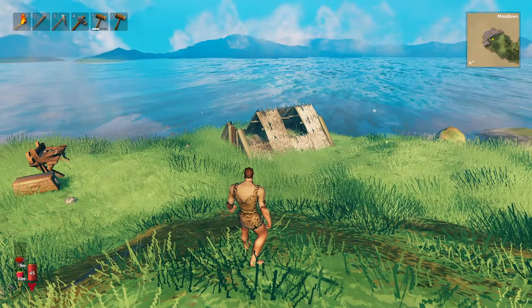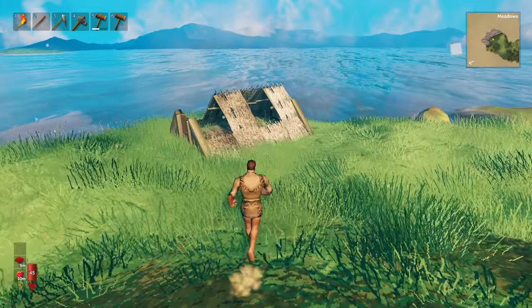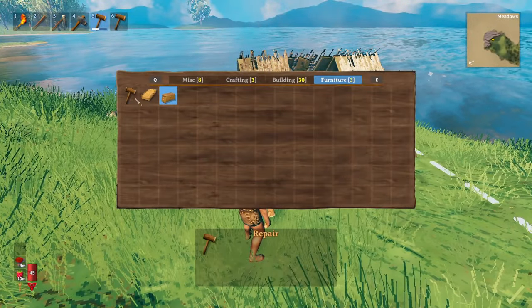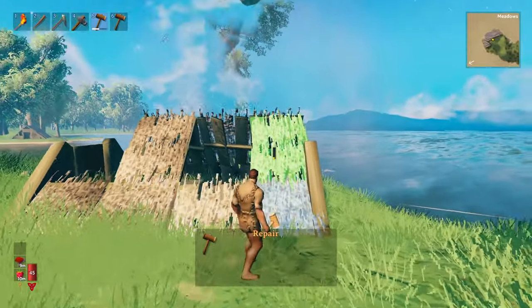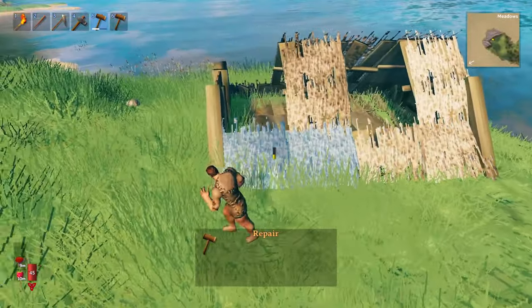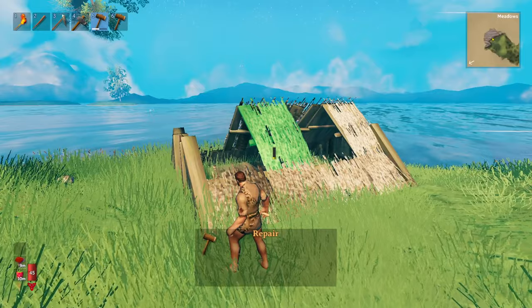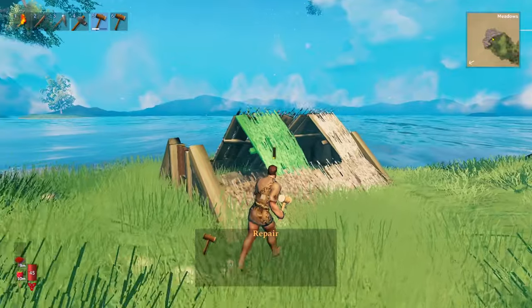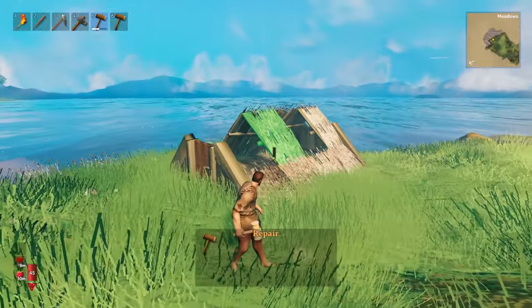First things first, let's talk about how building works in Valheim. Valheim has a built-in building integrity system. Each of these pieces has a different color. Blue means that it's grounded to the ground. Green is just one piece off of the grounded area. And then you're going to have yellow, orange, and red. As long as anything is not going to be red, you can build off of it.